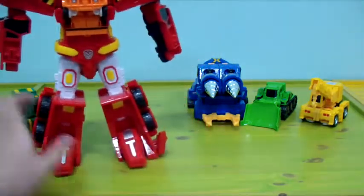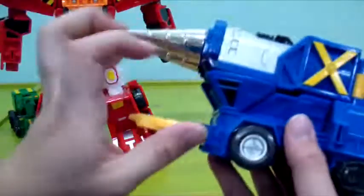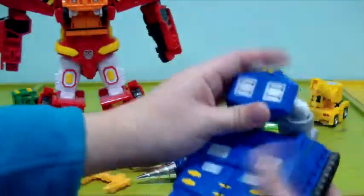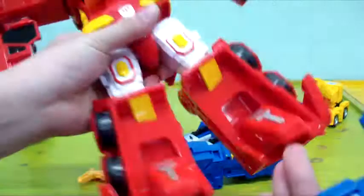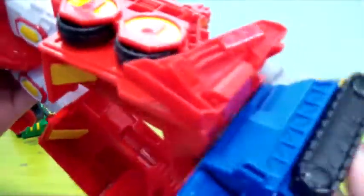Okay, then you take Blaster here and split him into five pieces. So what you do here for the feet is you fold this down, and then attach it to these white milky pieces here.